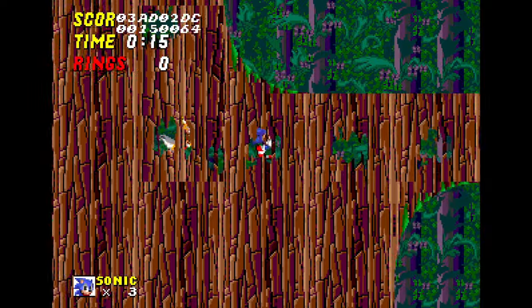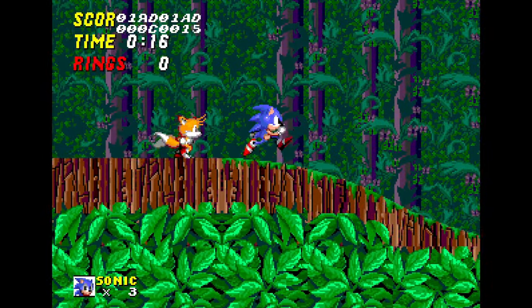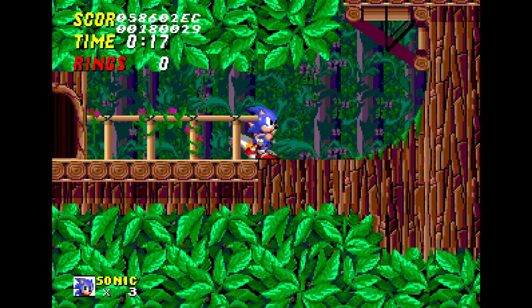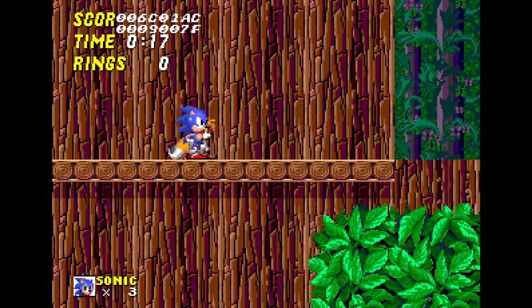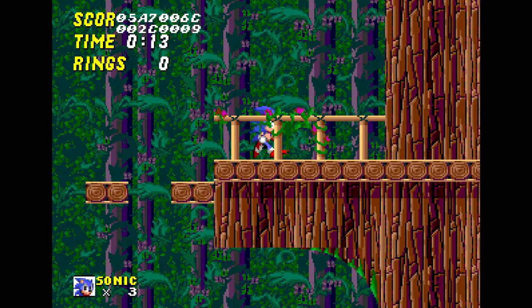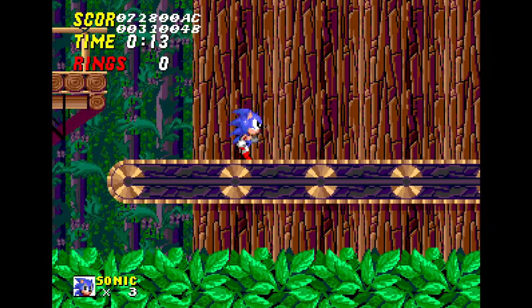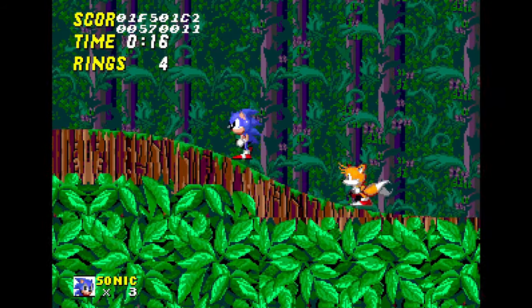Next up we have Wood Zone. This zone has two names — Wood Zone and Secret Jungle, as seen in early concept art. It's not completely confirmed if these are the same zone, but all signs point to yes. Wood Zone is a weird one because it is accessible in earlier prototypes of the game, but it's much more unfinished than Hidden Palace. There are very few platforms and objects to run on. Using the game's hidden debug mode, we can get to a conveyor belt near the top of the stage, but that's as far as we can go. It's very clearly unfinished, at least in this particular build.